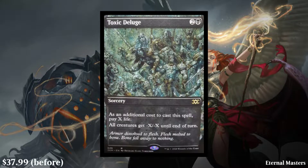Next we have Toxic Deluge. Now this is a leak — this has not been confirmed. This could be off. Now this is the box topper version, which I really don't know how it leaked, but it's a three-cost black sorcery and as an additional cost to cast the spell, pay X life. All creatures get minus X, minus X. Pretty awesome board wipe.